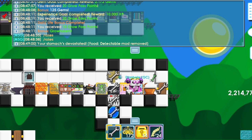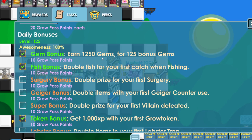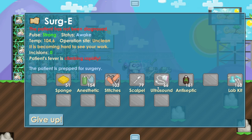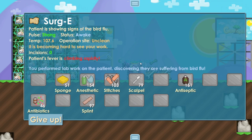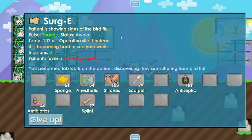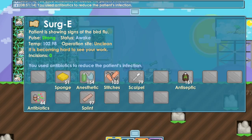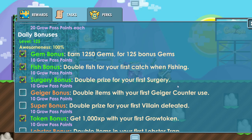I also do bi-weekly quests — once every one or two weeks — which give 300 grow pass points. For the daily bonuses: first is gem bonus, where you earn 1,250 gems. I got gems while harvesting trees, so that's already finished. Fishing also completed the life goals. Next I need to do surgery. You do ultrasound and lab kit to identify the illness — today it's bird flu, so you just use antibiotics repeatedly and you'll finish it.